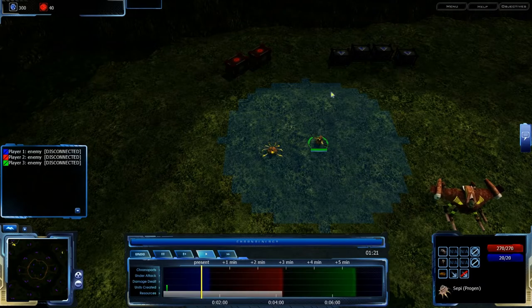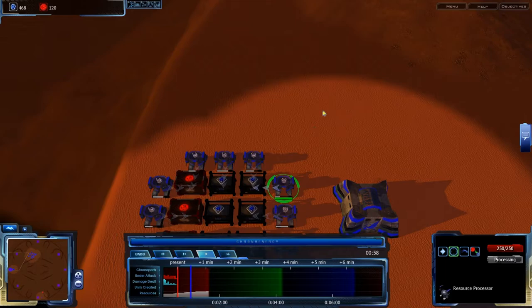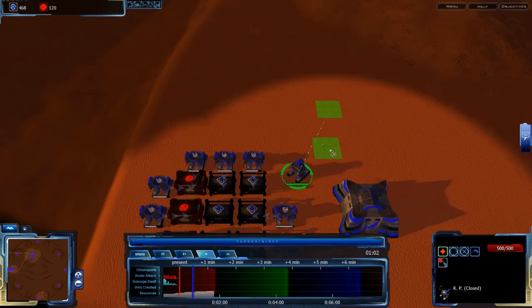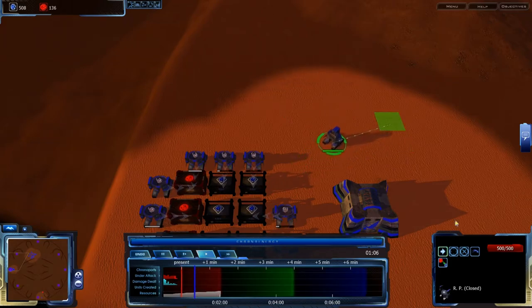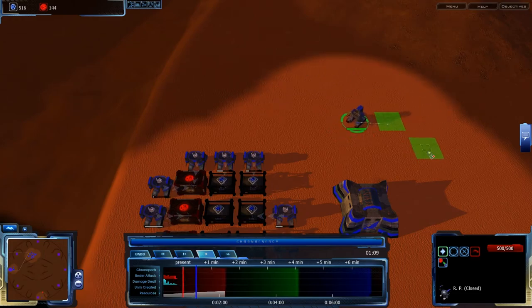Similarly, resource processors have also been modified to have movement and teleportation use this grid, where it figures out where it's going to go on the map before actually going. Resource processors have also been changed to only close at 16% health rather than any time they're damaged, which should allow for better consistency.